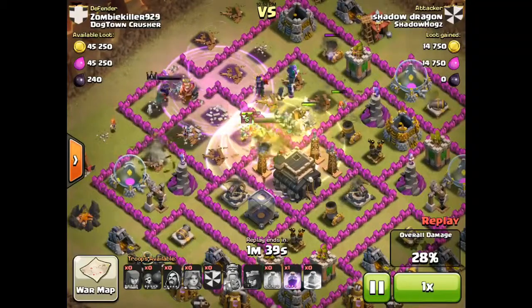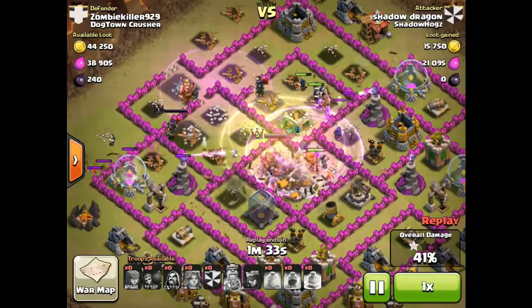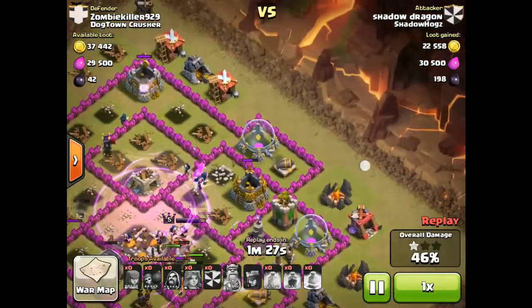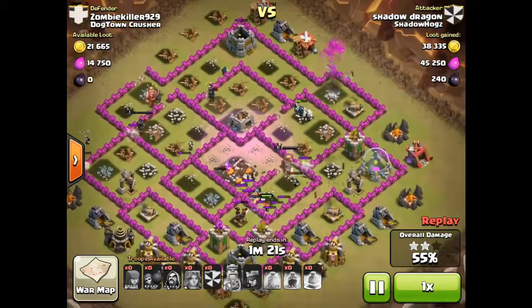Find your opening — find the weak spot on the base. Put your Valkyries first because they're the meat shield, and withers right behind them. Also, watch out for gaps — like two-by-two gaps. They probably look like this. This could fit a big bomb, so you gotta watch out for those gaps, especially in the bases.